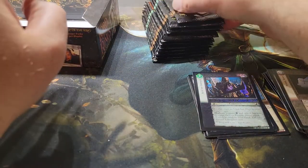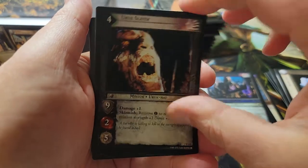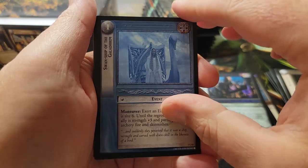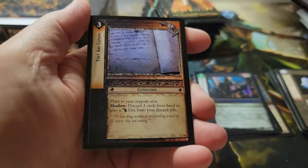Pack twenty-four: the Prancing Pony, the Ripslayer, and Swanship of the Galadhrim. No foil.